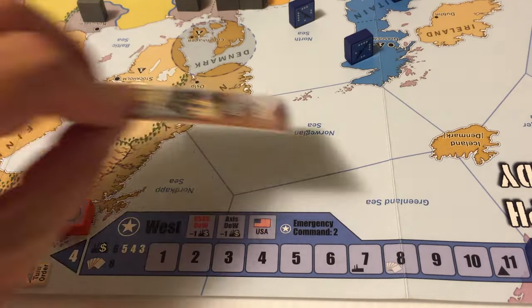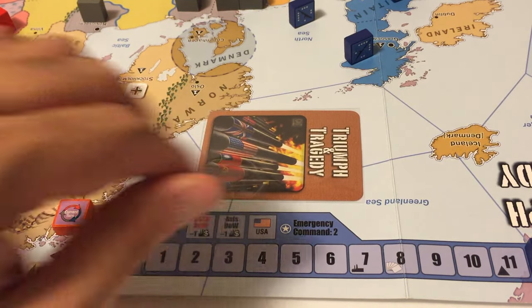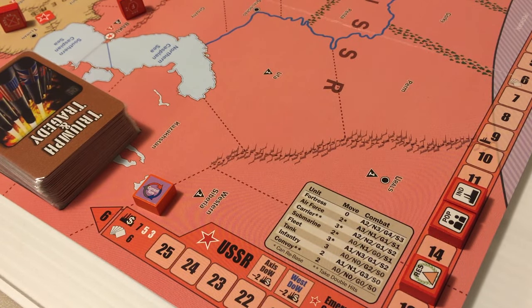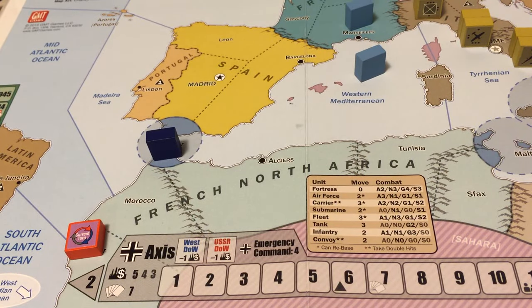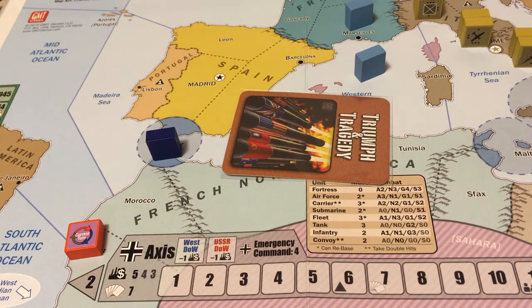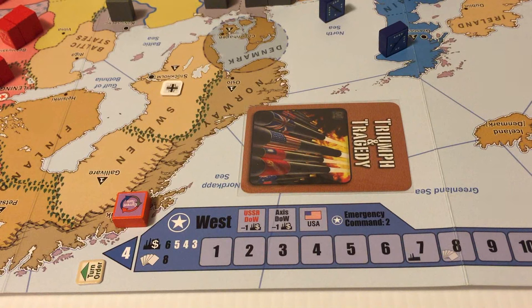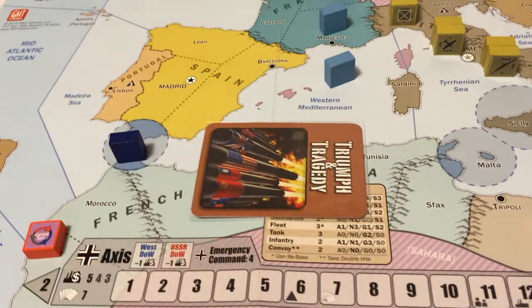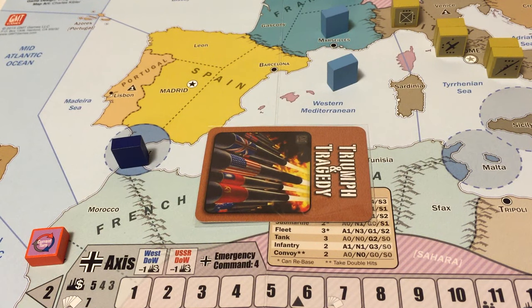The Western Allies begin and play an action card face down. The Soviets decide to pass. The Axis play a card face down. Play passes back to the West - having already played a card, they must pass. The Soviets pass again. The Axis, having played a card, must also pass - that is the third pass in a row, so the command phase ends.